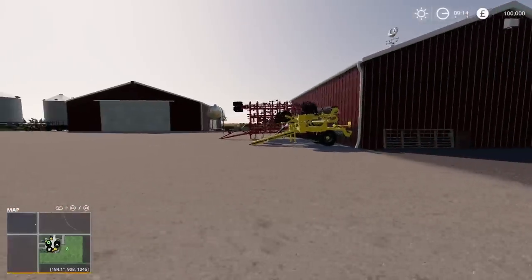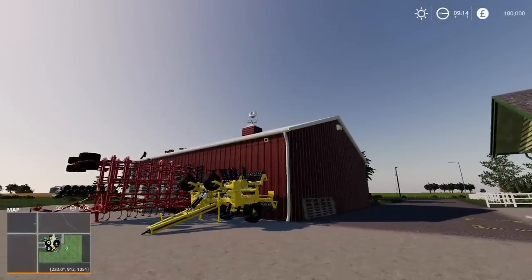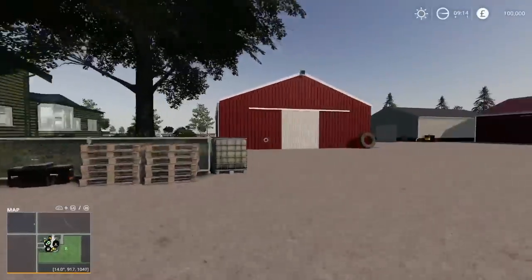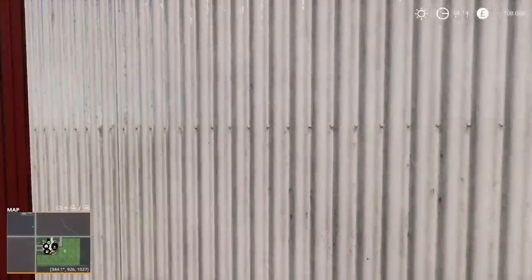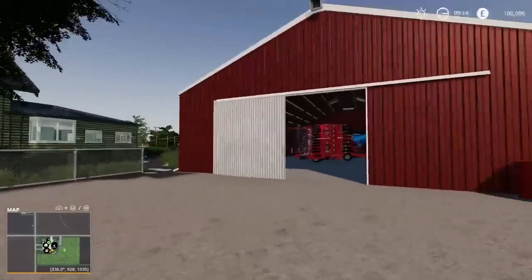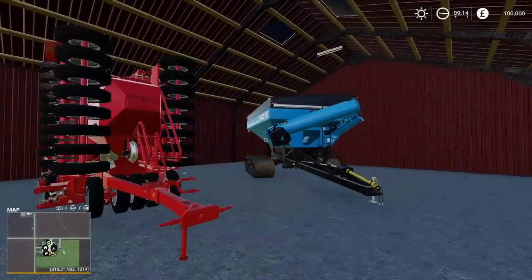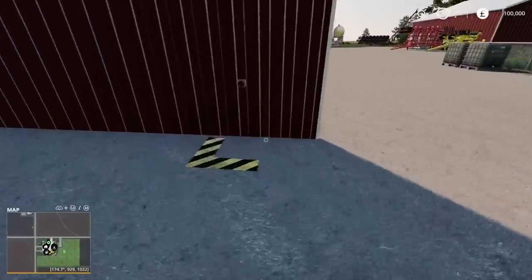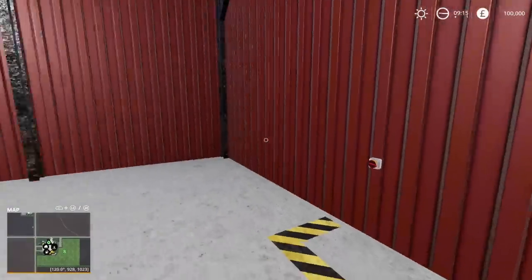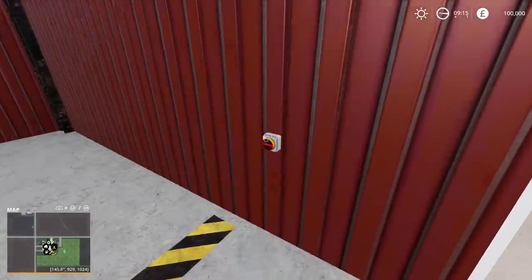The main yard is big and open with plenty of room. I love the weathervane up there. Loads of building space and barn space. If it's an American map, you need at least one big red barn. The starting machinery is big - you don't have to start with this stuff, but there's a nice array of equipment to get you going. The lighting inside is very bright, no problems at all.